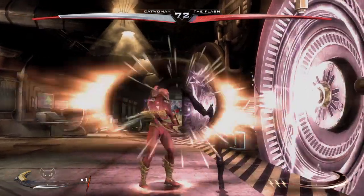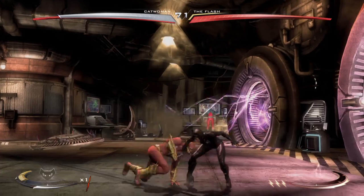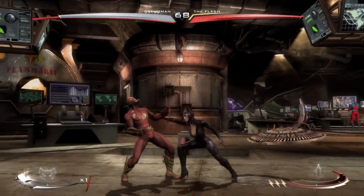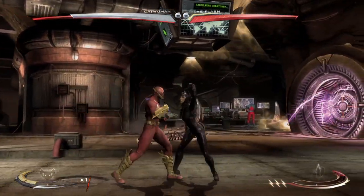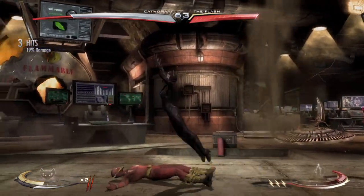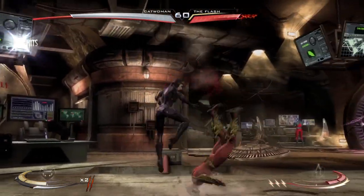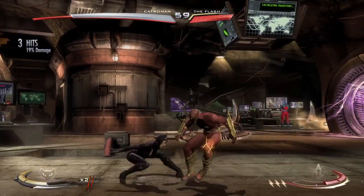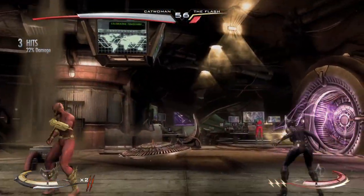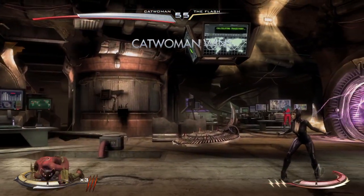There are super moves. You build more meter the more you get your butt whooped. There are a few universal buttons — for example, forward and heavy is usually the ground bounce attack, and back and heavy is a different matter, which we will get to when someone is more healthy.